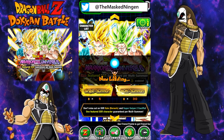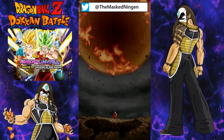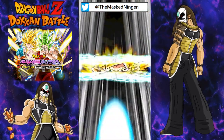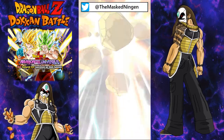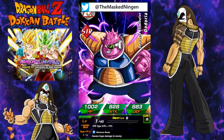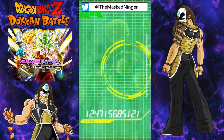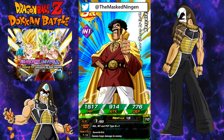Let's just hop in straight away and see what we can get with our first multi-summon. Hoping for either a Kale or a Caulifla to start off with. Super Saiyan 2 — what are we going to get? We'll start off with an R, a couple more, a Magetta, an SR Wiese — so they're useful for raising the super attack of any other Wieses you happen to get. A lot of trash so far,